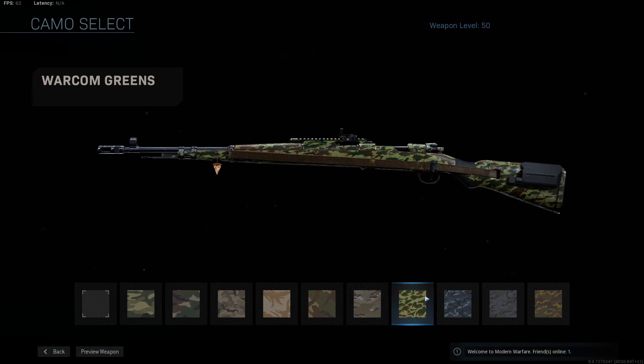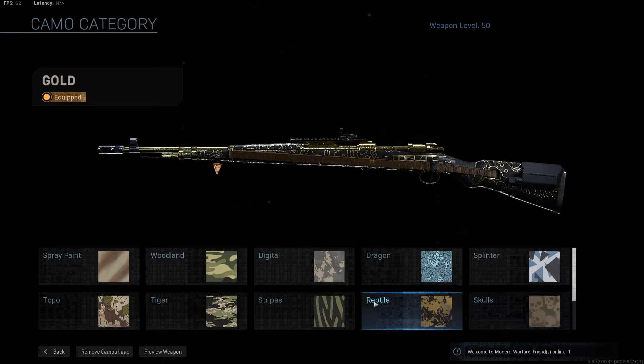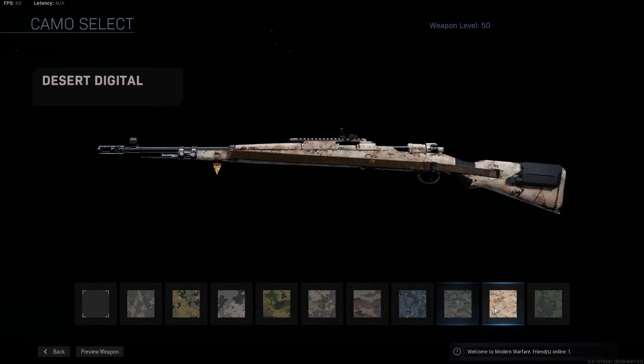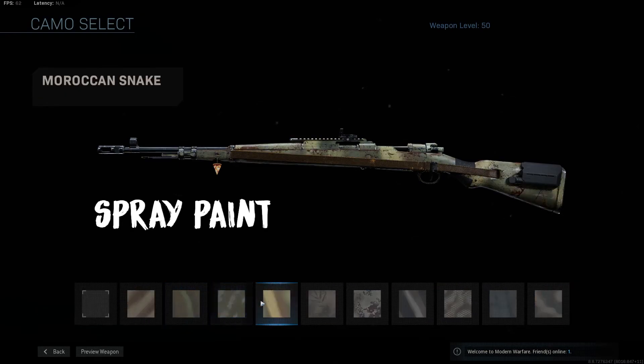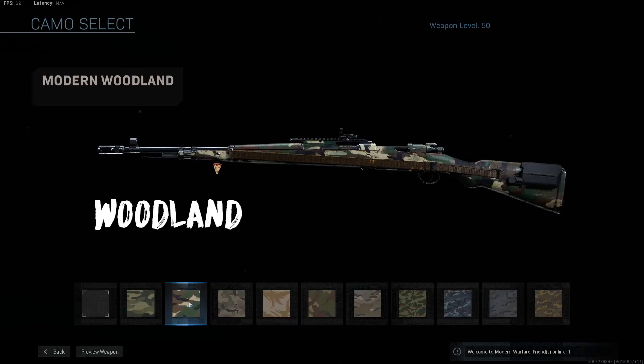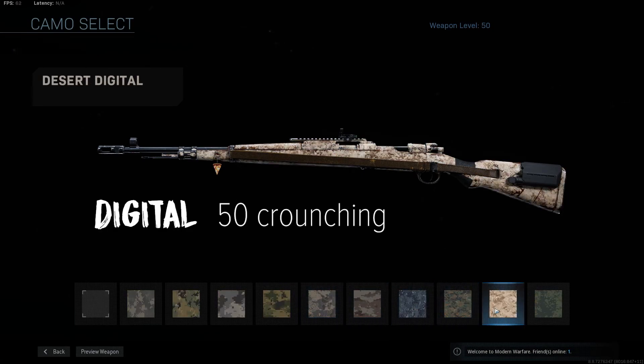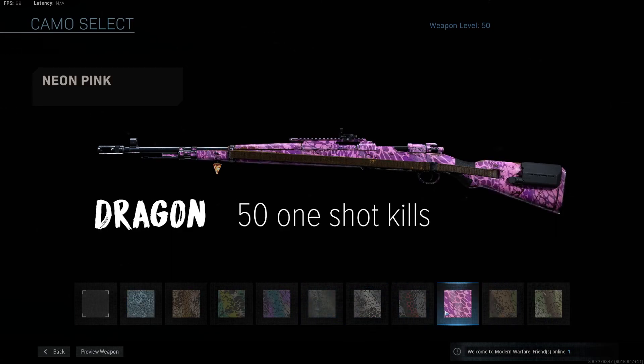The marksman's rifles and the sniper rifles both have the exact same 10 challenges you need to complete. The only difference is each weapon will have a different max level. The challenges you'll need to complete as you're leveling up your weapon are: Spray Paint with 450 kills, Woodland with 60 headshots, Digital with 50 kills while crouching, and Dragon for 50 one-shot kills.